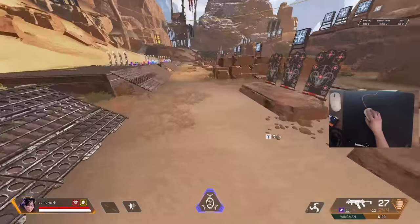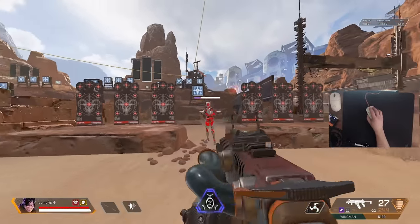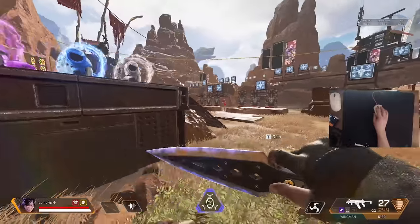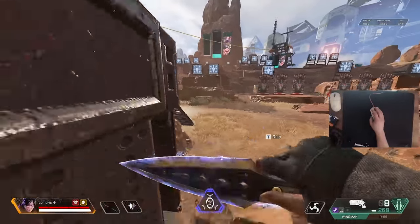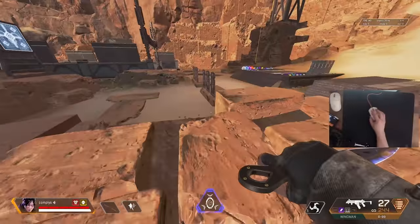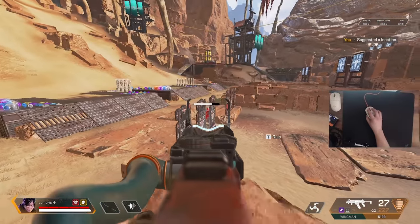In a fight, your enemy expects you to be jumping in the air, nothing special — then you whip out a slide and they're completely lost. The last crouch slide technique is edge sliding. When climbing a ledge, you can instantly start your momentum for a crouch slide. Take that first step off the ledge and then immediately crouch slide. Don't do it too soon or you'll get nothing — just wait for that first step. This is great for catching enemies off guard when they're expecting you to just hold and peek.